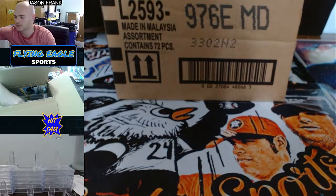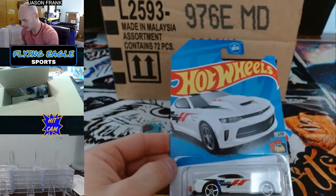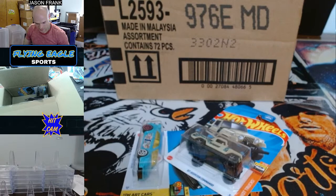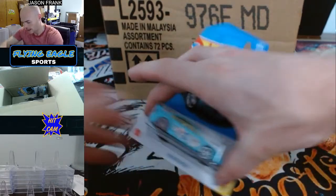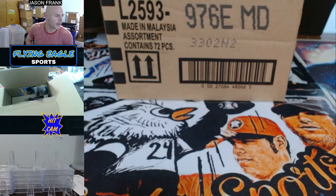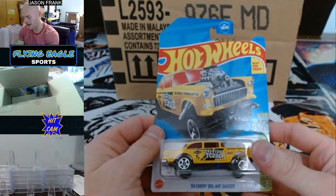Vincent got the next three. Vincent's going to be taking the 18 Copo Camaro SS. Then I'm going to be taking a 67 Jeepster Commando and an 08 Ford Focus. John Blass hit the H.W. Braille Racer Twin Mill and then the 83 Chevy Silverado.